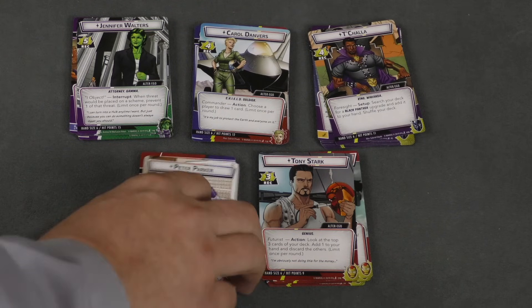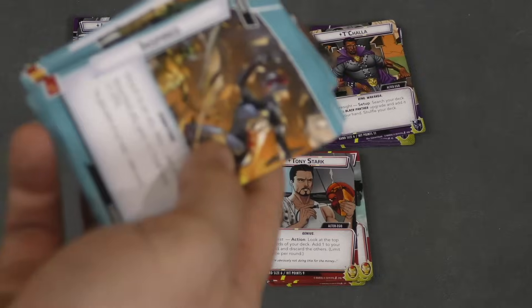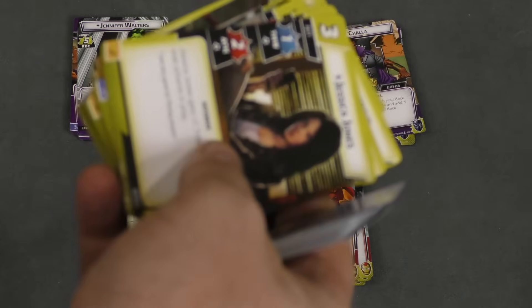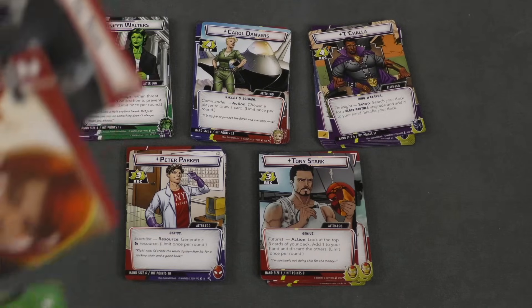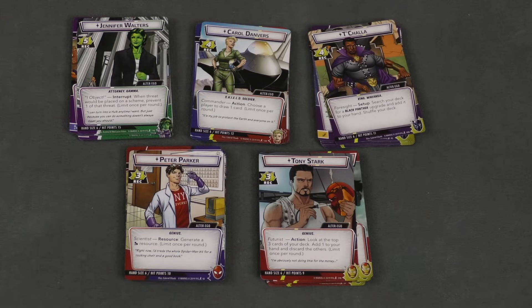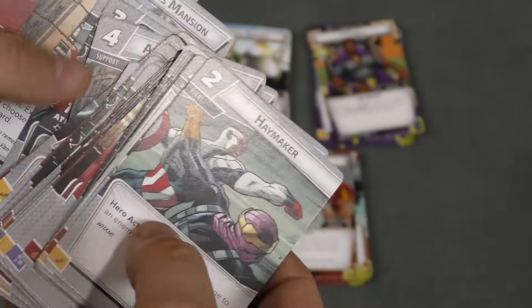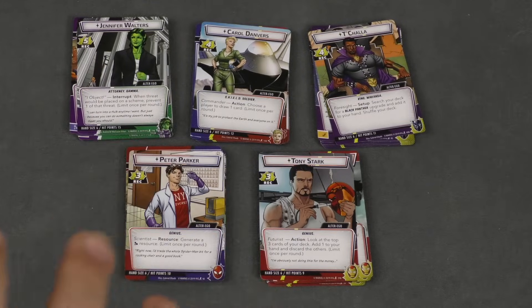This isn't your whole deck. You start with the hero's basic deck, then pick one of four aspect decks to add in: leadership, justice, protection, or aggression. You also pick cards from a basic card pool. There are deck-building rules, but if you don't want to do any of this, it comes with sealed pre-built decks.